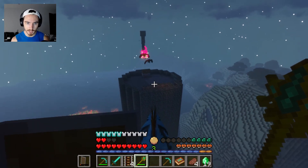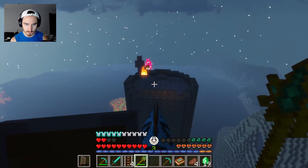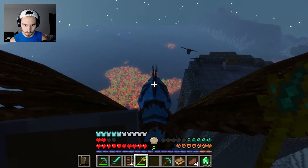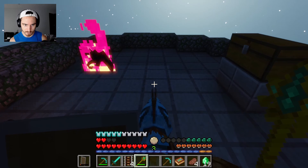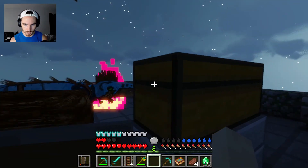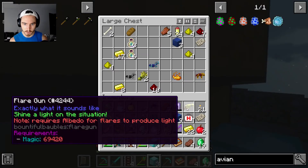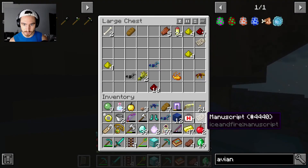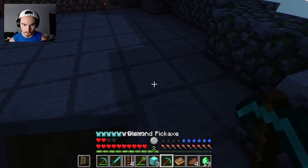Guys, I spawned a purple one — that's insane! He's not going to attack me, is he? All right, before the battle tower destroys everything, let's go ahead and collect everything. Oh my gosh, this is insane! I don't care about this. What is below me?